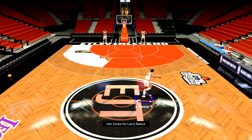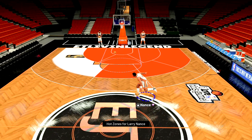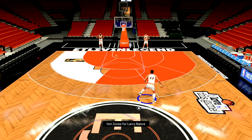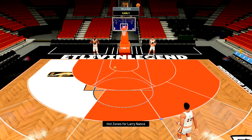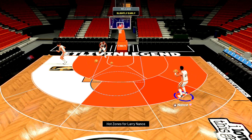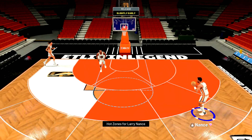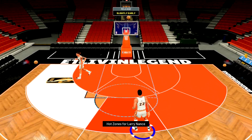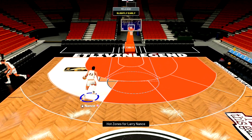They only gave him the basic behind-the-back dribble package. I'll probably put that Puma shoe on him to boost his ball handle, speed with ball, and three-pointer. I don't like this jump shot, not gonna lie — but at least this was a free card. Either way, let's hop into some gameplay and see if Larry Nance was worth the grind.